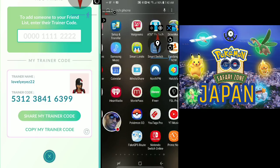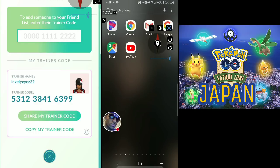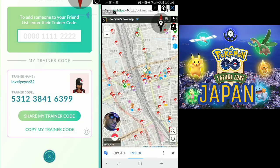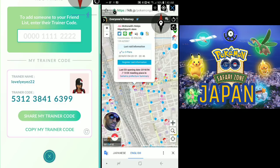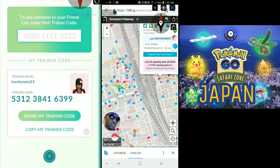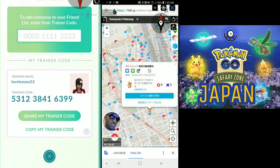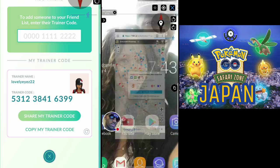This map is everyone's Pokeymap. The default is in Japanese, but I open Google Chrome to translate everything for me. If you're looking for anything specific - for example, I need an Elekid, which I do in fact need. You can also use this map for rare candies, like I showed in a previous video - you can find rare candies here doing research tasks.